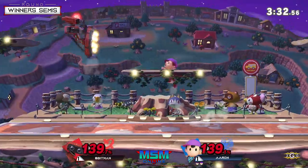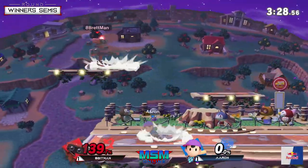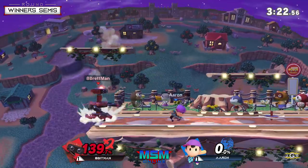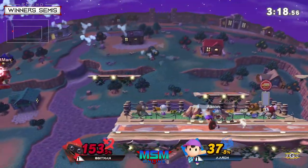Almost gets the drag down up air — 139 percent. Apeman is not out of it — we know what he can do with ROB. He just has to play slow and steady, slowly dragging out Aaron. Gets the forward air almost with the gyro assist at 37 percent.